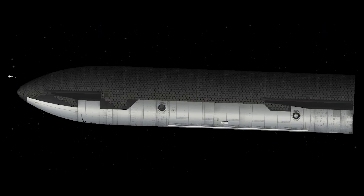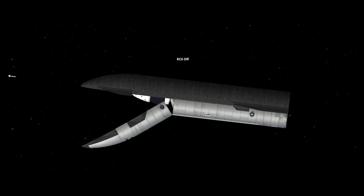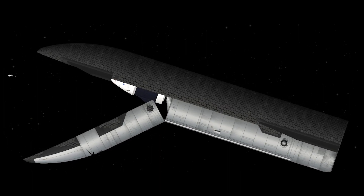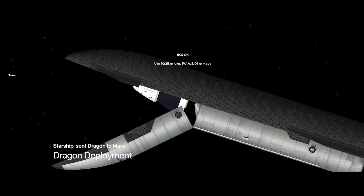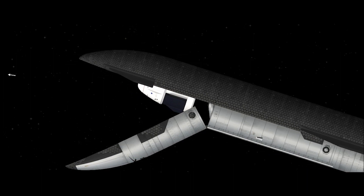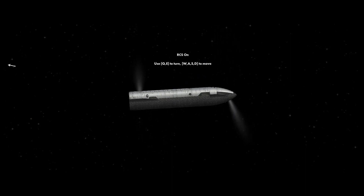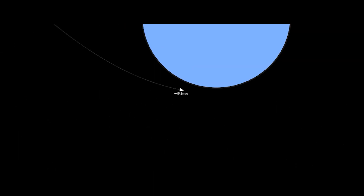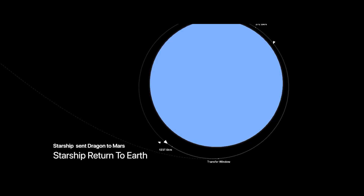Now it's time to deploy the Dragon — and it's deployed. After the deployment, Starship will return back to Earth. The rest of the journey will be continued by the Dragon itself. Starship basically just puts it into orbit and sets the burn to Mars, then Dragon continues on into Mars.